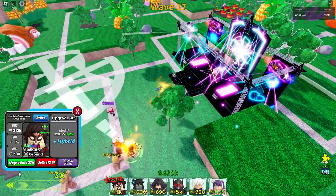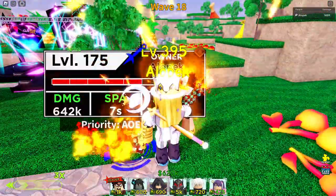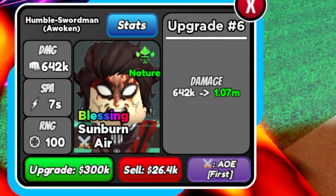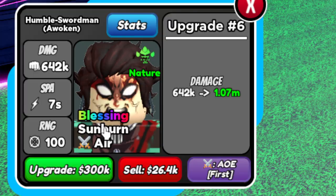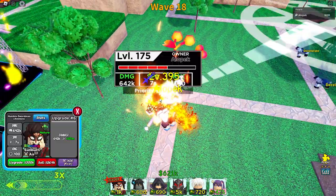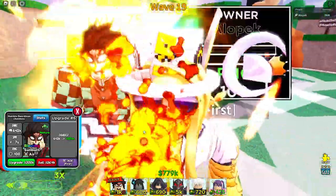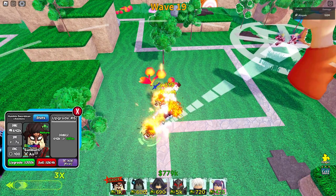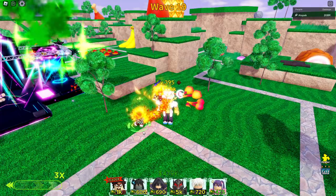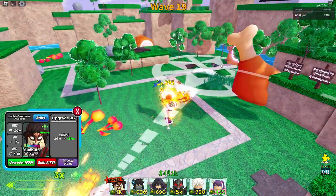Now we've got the hybrid upgrade — he gets air units, which doesn't really help us, but it also increases the damage slightly, so he's doing 642 now. Sunburn is one of the worst damaging things, but it actually slows units by about 18-20%, so it's actually fairly useful. I believe it'll get you at least like one extra wave when you're doing the mode, so not bad.